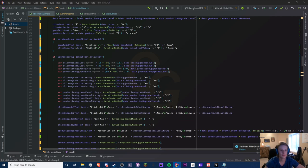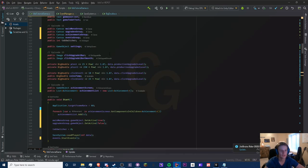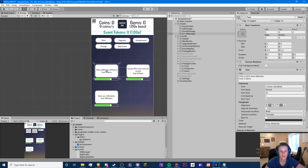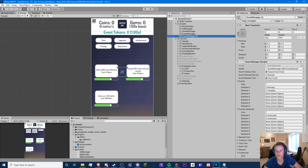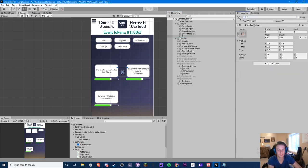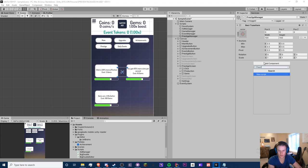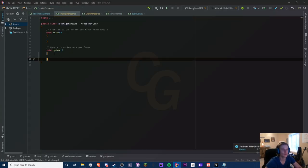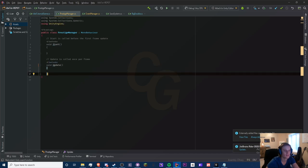I like to make separate scripts. We're going to copy this event manager script and delete the contents, calling it PrestigeManager. You don't have to move all your old prestige stuff in here — this will just handle prestige upgrades. We'll call the script PrestigeManager, let Unity do its thing and open it up. We have a brand new script.